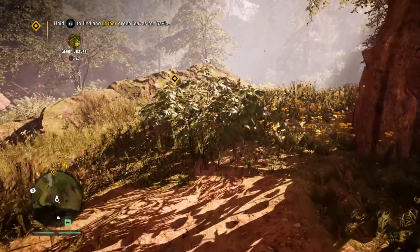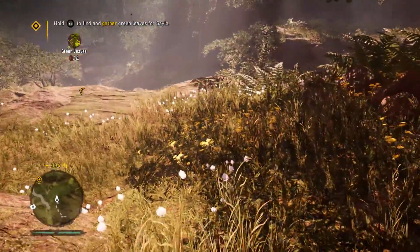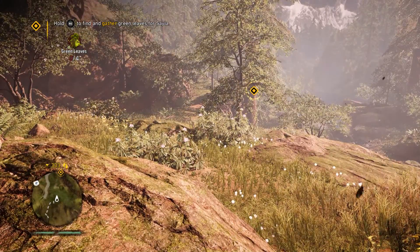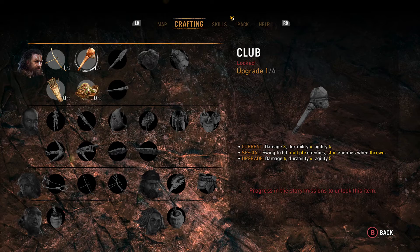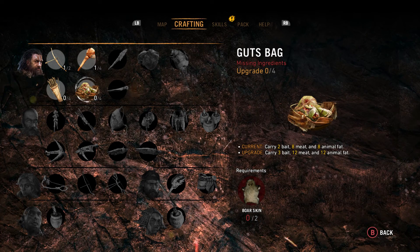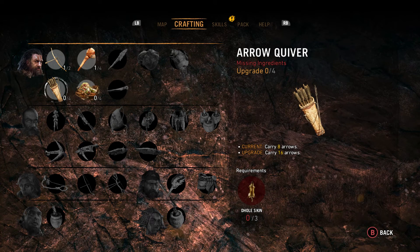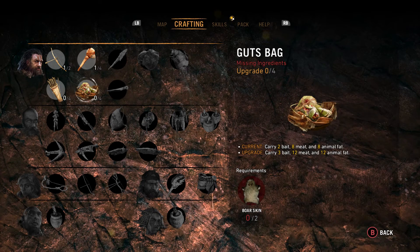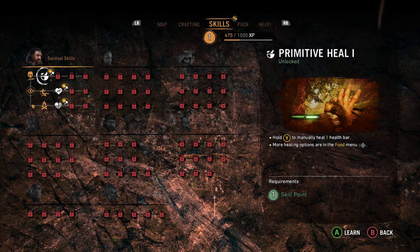I wonder where that is — it's probably that checkpoint over there. And we got some things to unlock. We can now craft an Arrow Quiver and a Guts Bag, although we are missing Dole Skin and Bore Skin. And we do have a skill.